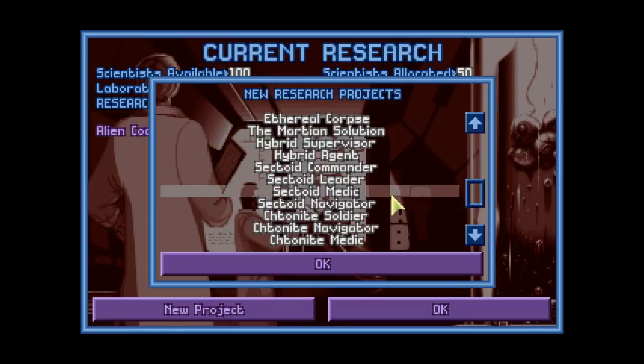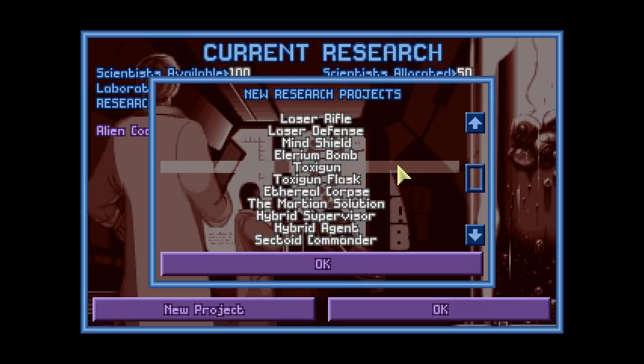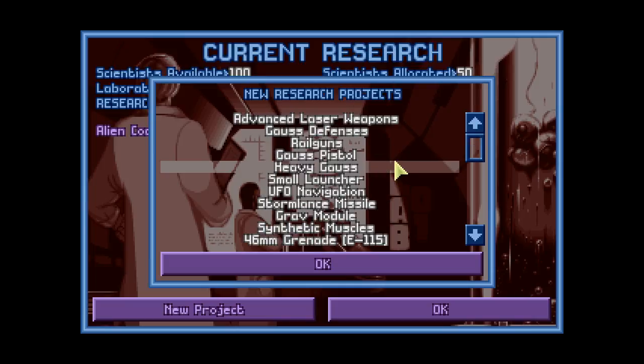Do we have any other live aliens? There's a Donite medic, but I don't like to research medics because they can give you information about other races. What else — Toxigan, Illyrium Bomb, laser stuff, small launcher. Oh, now we can do the small launcher! That wasn't here before, right?